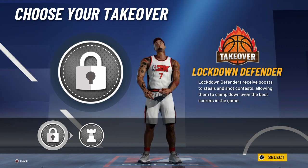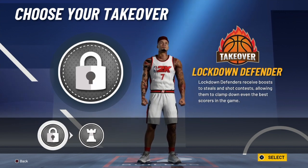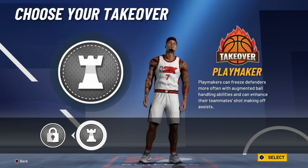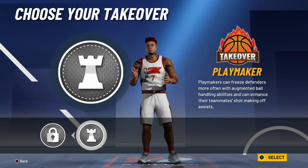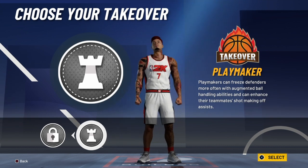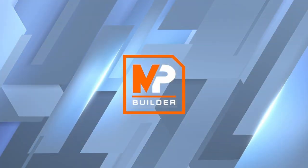You get two takeovers: lockdown and playmaker. Lockdown takeover is great, but you don't want people to know you're really a defender clamping on the perimeter. I'd go with the playmaking takeover — you can ankle break everybody, stutter step, pause, and annihilate people off the dribble, then drive to the basket and destroy them, or pull up for those close mid-range shots that point guards love to take.